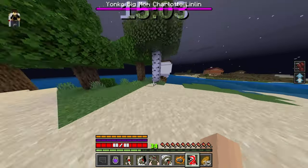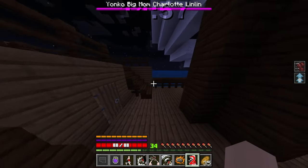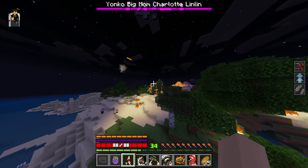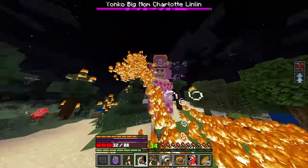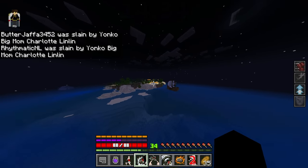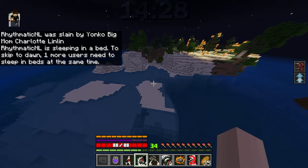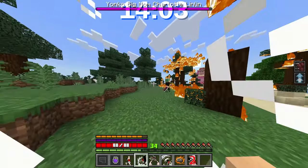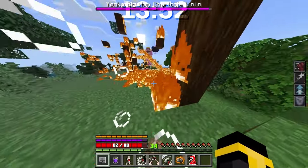Charlotte Linlin is here — I am not going to be able to fight a Yonko. Is now a good time to mention all the bosses have been buffed? That's Linlin. You know, if we work together, one of us can get the bounty. We both just got obliterated by Linlin. Going to sleep to skip the night. She's still here — wait, Zoro! If I beat Zoro he's got a high bounty! Linlin, help me kill Zoro! Red Hawk! Oh, I set myself on fire. Zoro is fighting her — and Zoro just died!